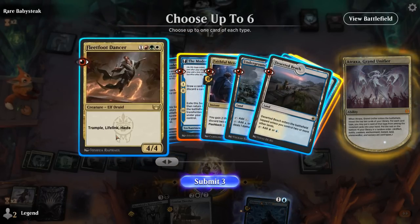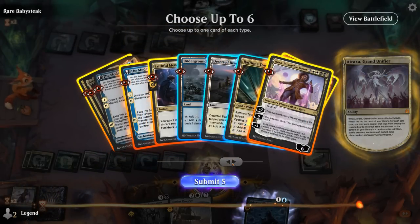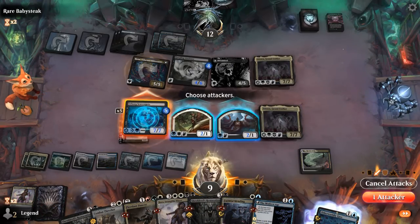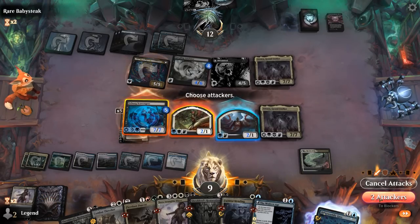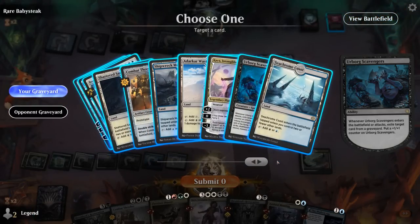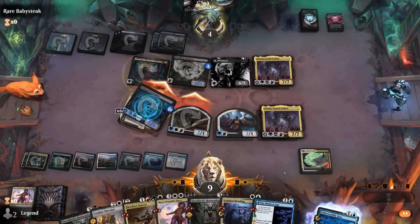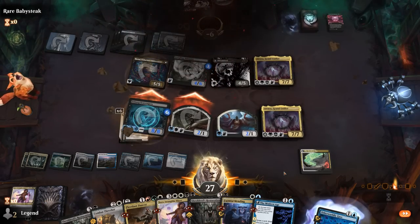I could also go for a Fleetfoot Dancer to give Scavengers haste if we bring it back. Attack with Scavengers for sure. Shieldred has Menace so that can attack too. Did we mill over a Double Striker earlier? I guess we did — so now double strike on our Scavengers should just be lethal since we already have trample. Trample plus Deathtouch means that blocking with Atraxa is not going to make a difference. And our opponent explodes. What a crazy game — on to the next one.